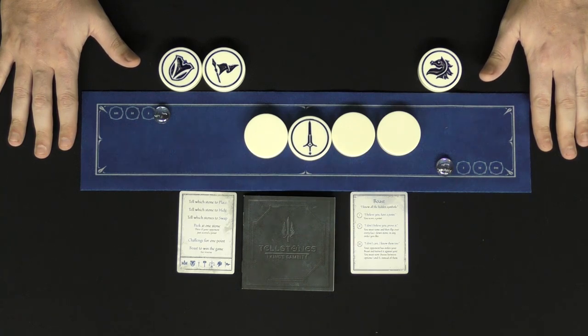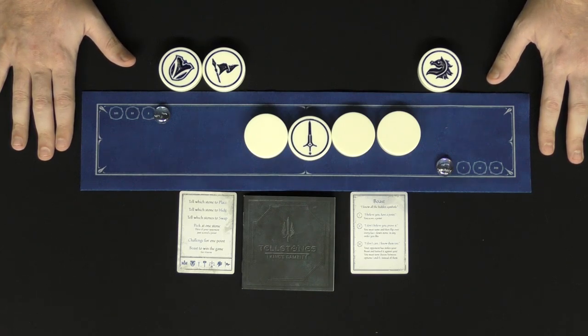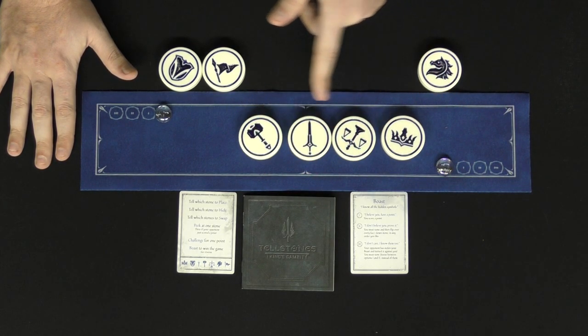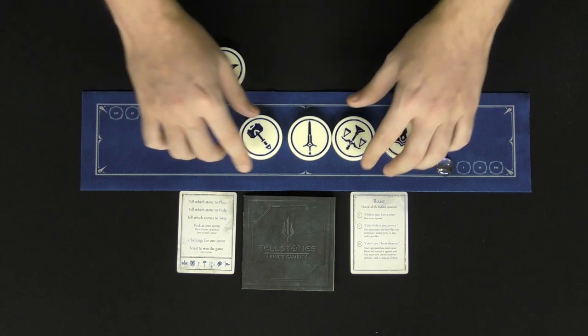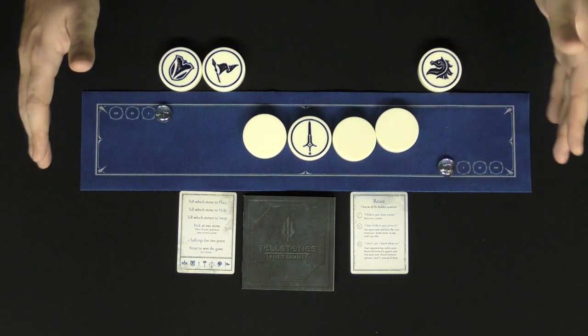Boasting is the more risky and higher value action in the game. To boast, you'll say something like, 'I know all of the hidden symbols.' Then your opponent will say either: A — 'I believe you,' B — 'I don't believe you, prove it,' or C — 'I don't care, I also know them.' If they say 'I believe you,' you score a point. If they say 'I don't believe you, prove it,' you'll attempt to prove it by solving the stones in order — but if you get any wrong, you lose the game; if you get them right, you win the game. If they say 'I don't care, I know them too,' you then have the option to say 'I believe you' and give them a point, or 'I don't believe you — prove it.'